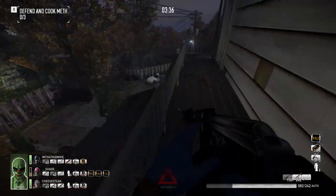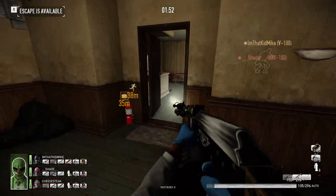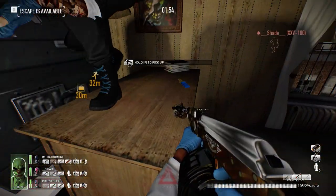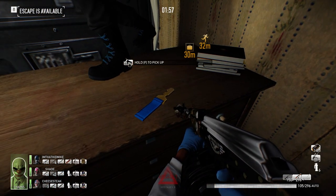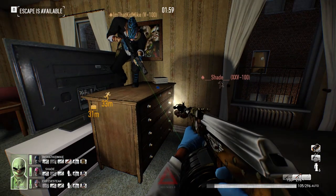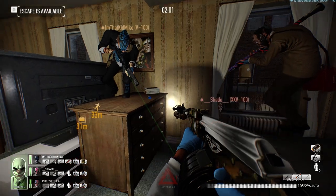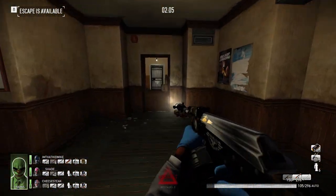On both of our attempts on day two, we found the key up inside of the apartments — the first time on a dresser, as you guys can see here, and the second time on a counter. Look inside of the apartments on the counters and on the dressers, just in the general vicinity of the apartment complexes themselves.